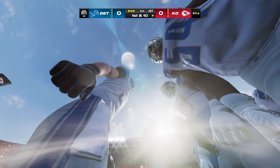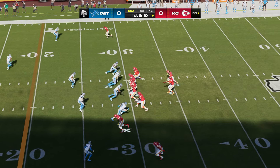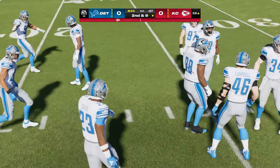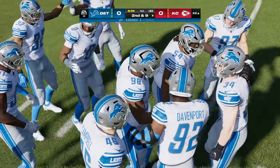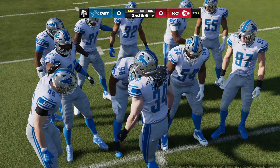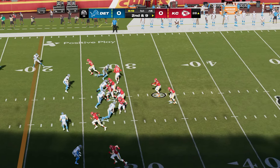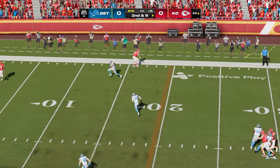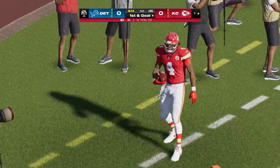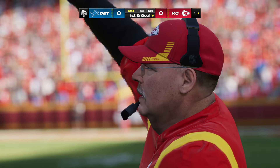Mahomes checks it down to Pacheco for just a yard on first down, then a play action pass goes 28 yards out of bounds. A lot of precision on this opening drive — they've been methodical and crisp. As a reward, they're set up with an early first and goal.